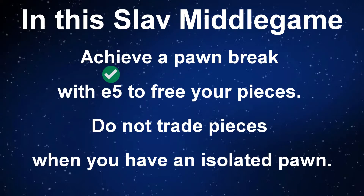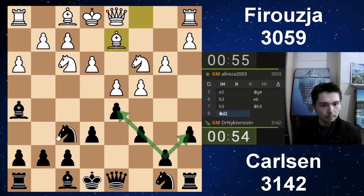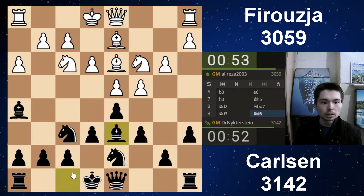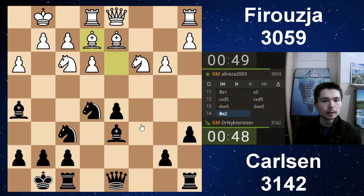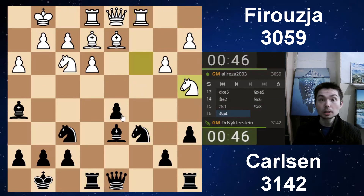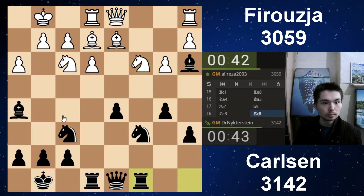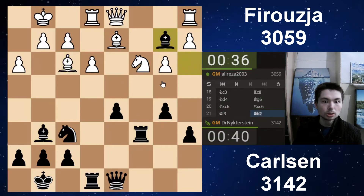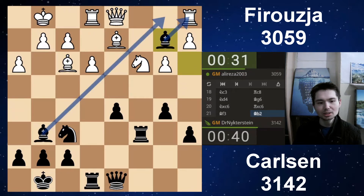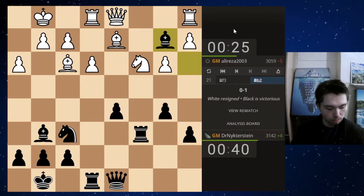In this Slav middle game: achieve a pawn break with e5 to free your pieces. Do not trade pieces when you have an isolated pawn. Chebonenko Slav — get that bishop out of the pawn chain, then we play normal moves in the Slav. The two knights defend each other. The bishop can go to e7 or to d6, castle. This is the pawn break black wants: e5 — played. Knight e5, bishop back to e2. He keeps it because he's got an isolated pawn — very important to keep pieces on. Bishop a3 — just like that. Bishop g6, bishop b2. If you really want to trap the rook, it exists. Knight d4, keep the pieces on. Take, take, bishop f3. Bishop b2 — he does trap the rook. That's crazy. I said that three moves ago, but then I totally forgot the fact that when he moved the knight, he moved the bishop back — he controlled that square. Amazing. That's the idea used by black, and he resigned.